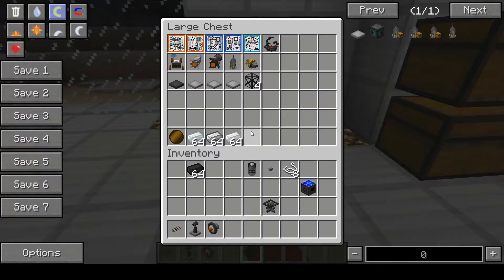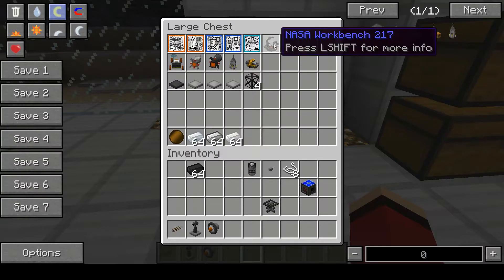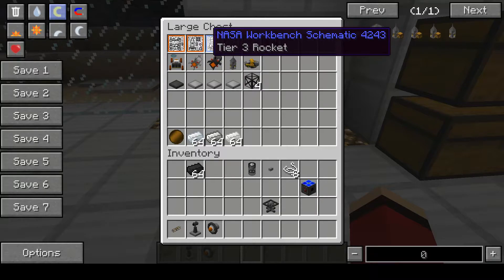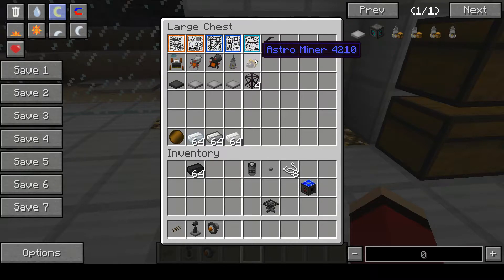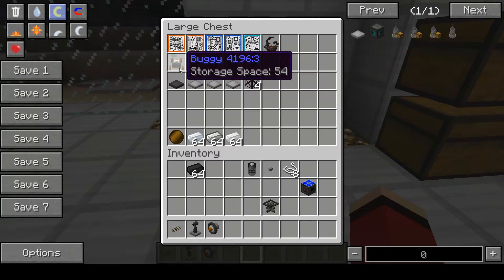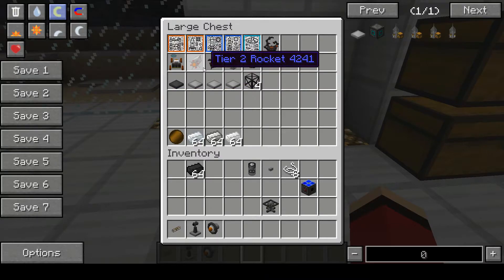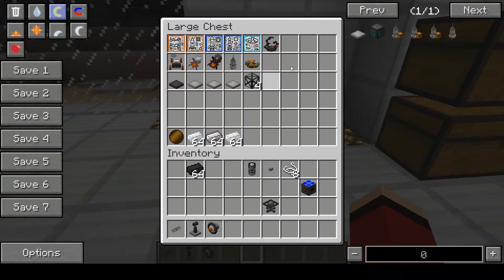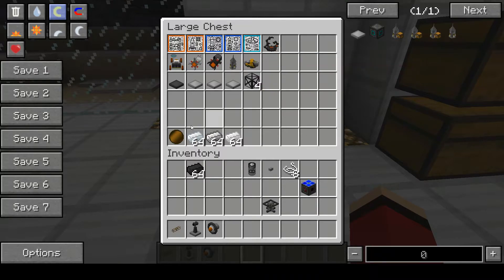Moving on, we have the NASA workbench. With this you can make all these items right here, with their vehicles down here. Each one has a different docking station — the buggy has the buggy fueling pad, the rockets have rocket launchpads, and the Astro Miner has an Astro Miner Base.